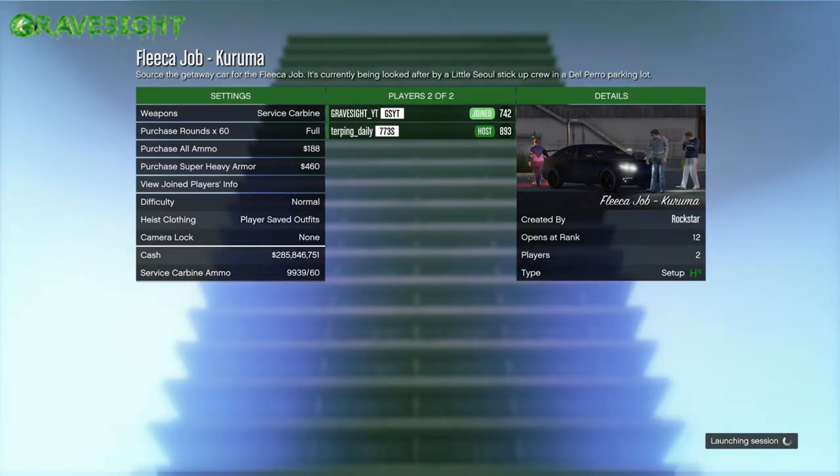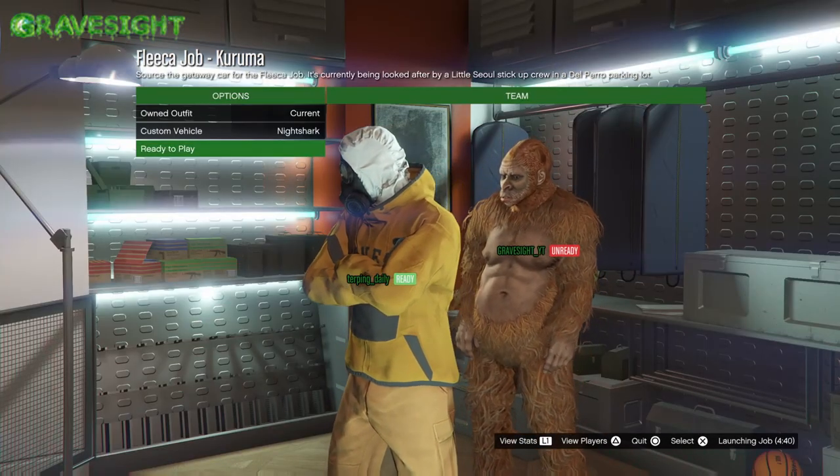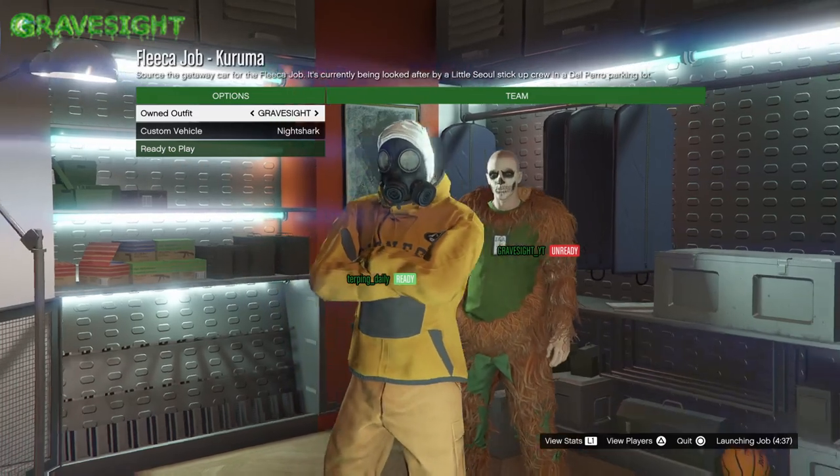Here's the part of the setup for the Fleeca job at the apartment — it's the first heist at the apartment. What we're going to do is make sure that you or your friend, whoever's starting it up, has it set to Player Saved Outfits. That's going to be a very important step. Once we load in, just go ahead and press right on the d-pad one time — that's all you need to do.